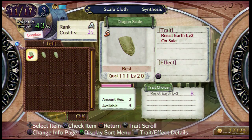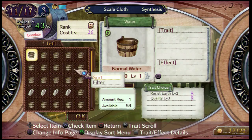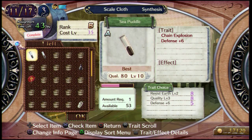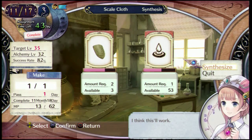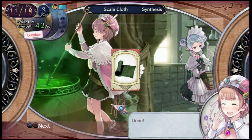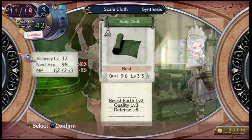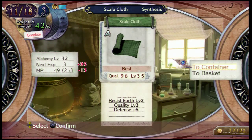Yeah. Wait — what's better? This one. Yeah, that's an 11. They're exactly the same, doesn't matter. Be the best scale cloth. There you go. What traits do I want? Everything. That's more like it.